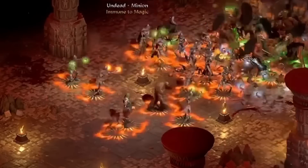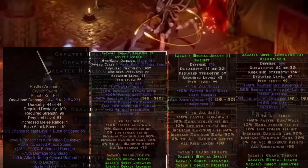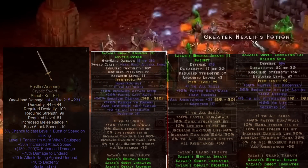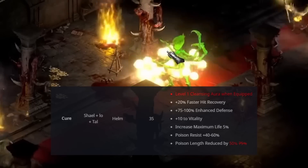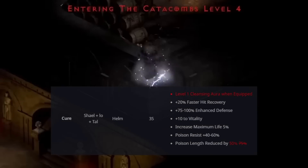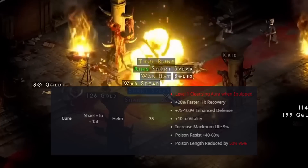This is huge for summon builds in general. If you're a necromancer, you can now make an iron golem with it or straight up use it on a mercenary. I'm excited to use it on my Act 5 merc with a full Sazabi set — I could see that straight up slapping. The rune word Cure now has a level 1 cleansing aura when equipped; I really love this addition.